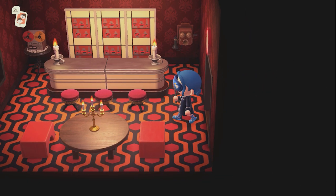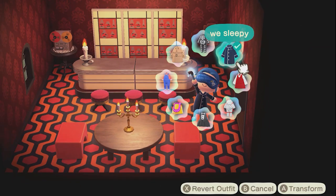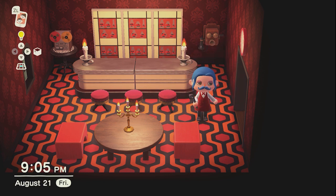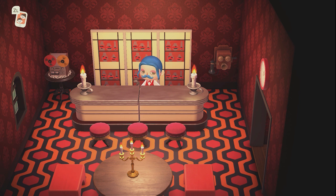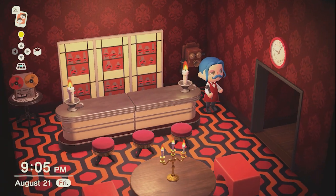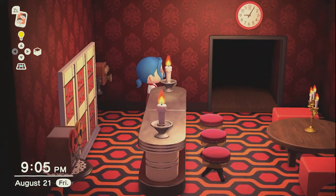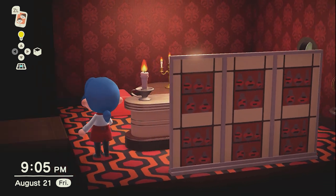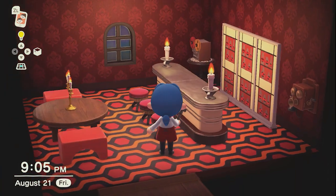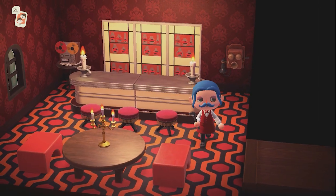Here we have my hotel bar — one of my favorites. I did not make the carpet, I grabbed that one from the internet, but I did make the back bar print. I wanted to make this room as red as possible, so I added art deco wallpaper, creepy golden candlesticks, and KK Swing playing in the background. Super spooky.